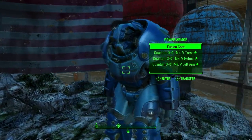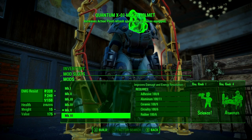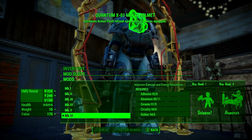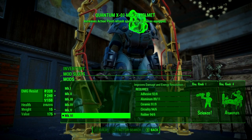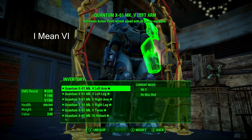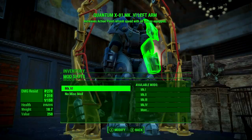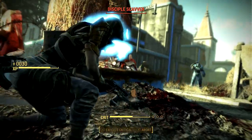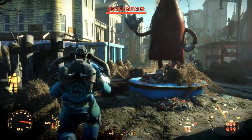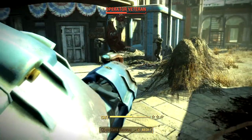Now let's talk about the incredible armor we just got and how to upgrade it with the best modifications. The armor itself is not fully upgraded, so the first thing to do is upgrade each piece from Mark V to Mark IV, adding 20 energy and physical damage resistance to each piece. Once finished, your power armor will have a total of 1820 physical damage resistance, 1390 energy resistance, and 1050 radiation resistance — making it the best power armor obtainable in the game.